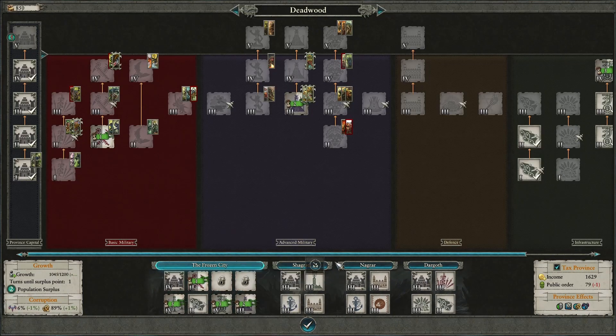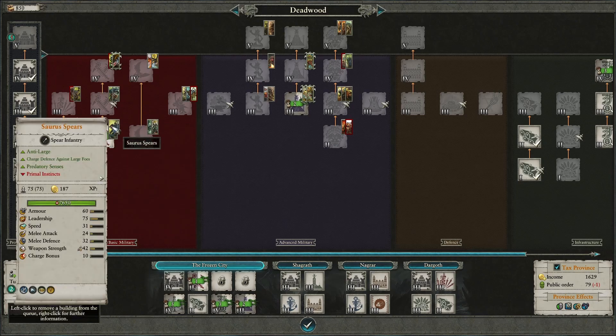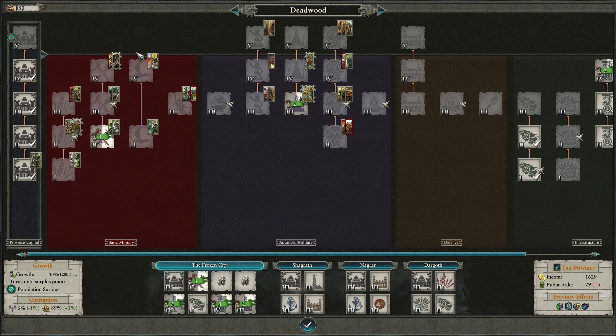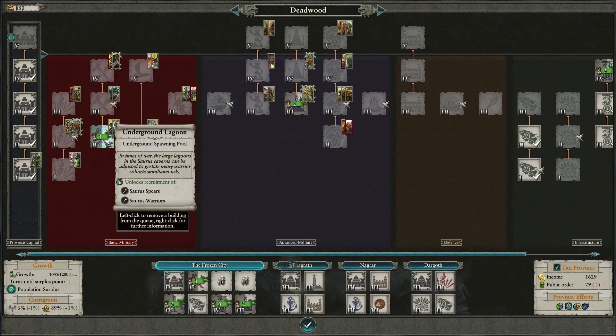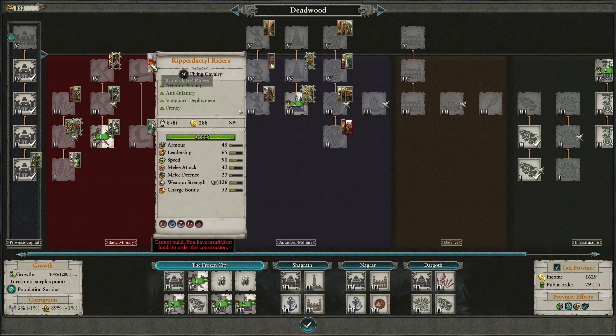Moving into the mid game, I'm building the Saurus Warrior building — it's standard for any Lizardmen campaign. But I'd actually recommend the Terradon Hatchery for flying units: Terradon Riders and Ripperdactyl Riders. I also wanted a Scar Veteran because Oxyadal doesn't hold up well in melee combat, and having someone to go toe-to-toe with enemy lords is really nice.